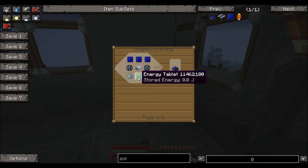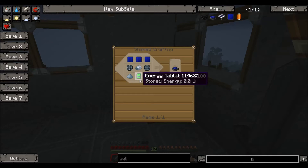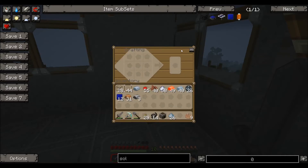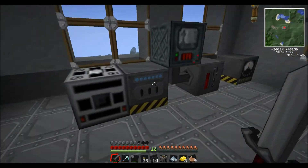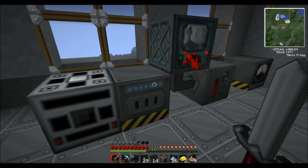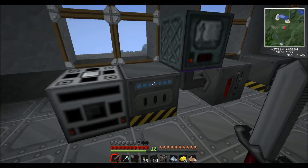Now we can make the energy tablet. To make an energy tablet, we need one on each and we need four — so we're going to need 12 gold ingots. Well, we've got two and we've got some gold dust, so let's stick gold dust into the furnace. We've got plenty of that.